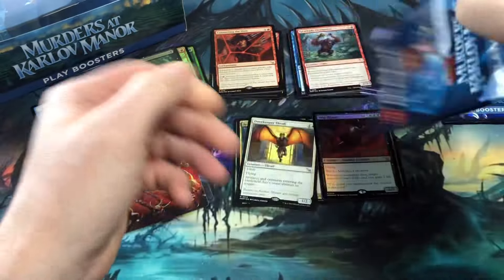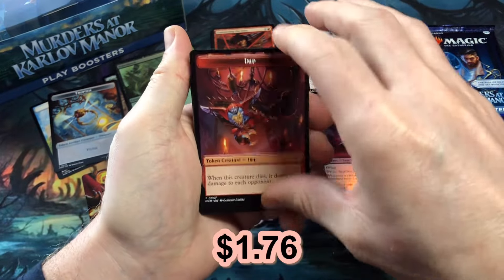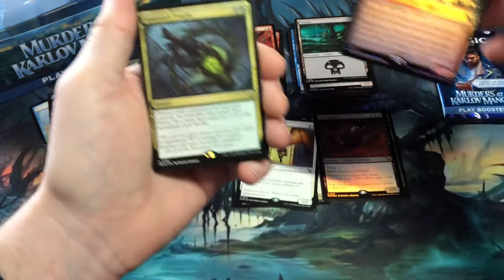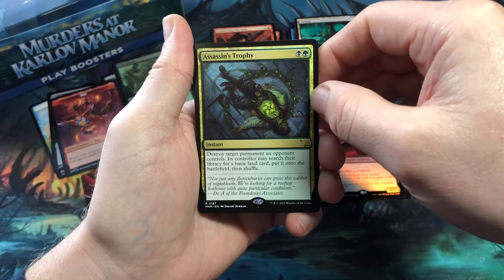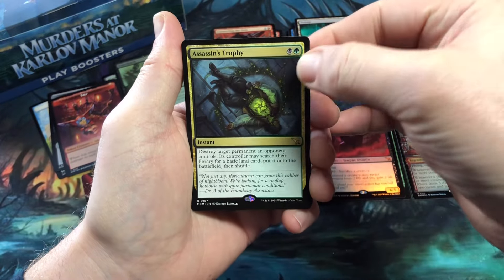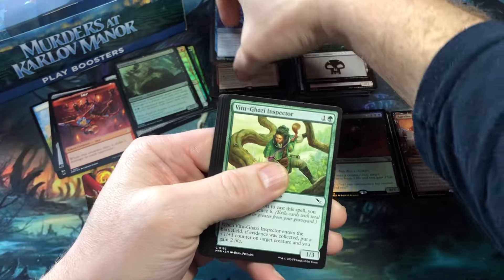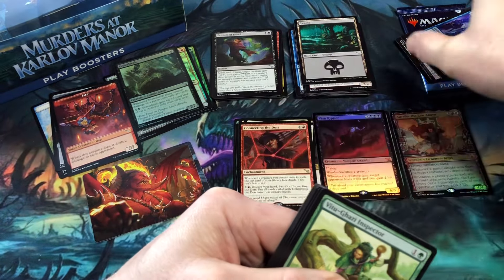Final two packs — that is so cool to pick up a foil Vein Ripper. An imp token, a swamp. Aurelia, the Law Abiding Showcase rare in foil — that's another nice hit. Assassin's Trophy — a reprint from Guilds of Ravnica. I never pulled this card in Guilds of Ravnica, so it's kind of nice to get a copy now out of Murders at Karlov Manor. Oh, I put Connecting the Dots up there as an uncommon — that was actually a rare, though it's probably valued at uncommon level anyway.